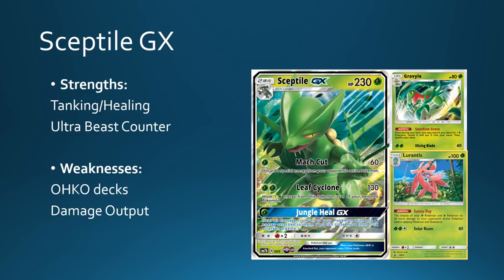This is where Sceptile is really going to fall down. Things like Lost March, Ho-Oh Kiawe, and Rayquaza builds are going to be the things that really keep Sceptile at bay, because otherwise I feel like this card is very strong. You can use Sunny Day Lurantis to improve Leaf Cyclone's output — just one in play plus Choice Band gets you to 180, which is a pretty reasonable number. Two Lurantis in play is the dream where you're reaching 200. You have nice type coverage against Lycanroc and Lapras as well. I think Sceptile is really, really good for a Stage 2 deck — the only thing holding it back is the amount of one-hit KO decks appearing in the format.